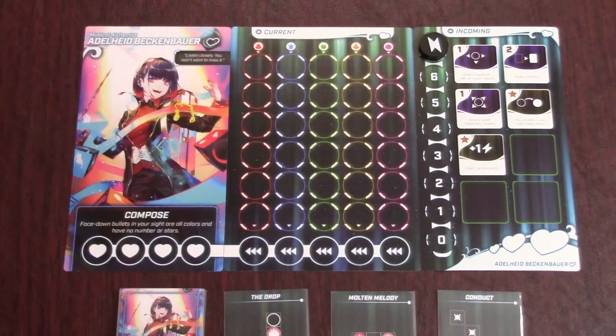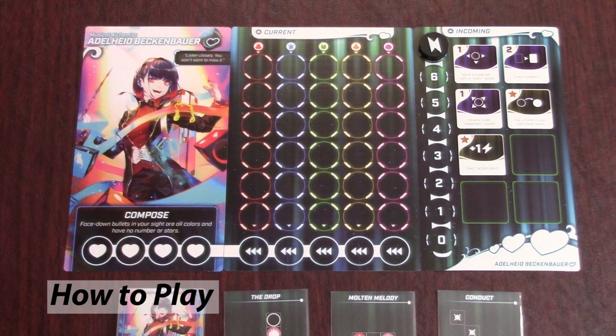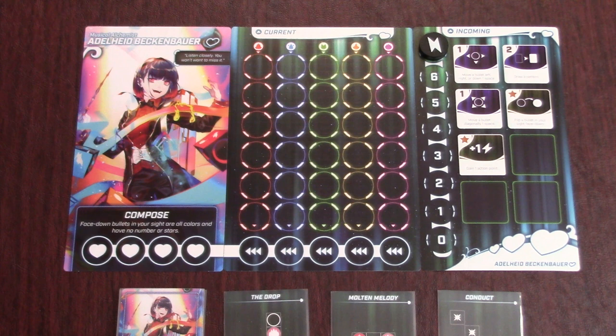Bullet is played over a series of rounds with all players playing simultaneously. Set a timer for three minutes at the start of the round, or load up a song from the Bullet soundtrack which you can find on YouTube. During a round, you will draw bullets one by one from your personal bag, called your current, and place them on your sight board.